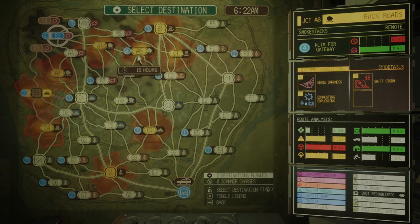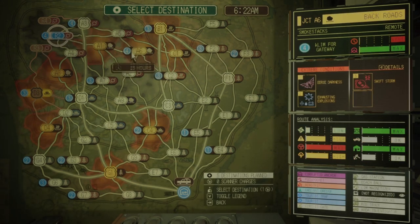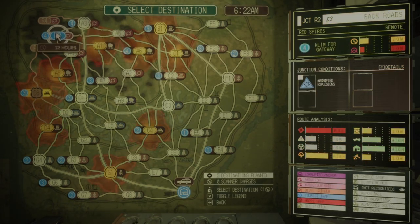Why is it the best? Because only on this route you can pass through 1, 2, 3, and 4 Red Spires maps. And that gives you more chance to find Olympium.